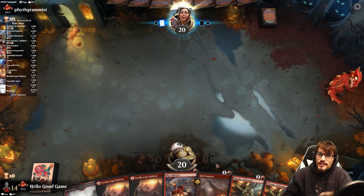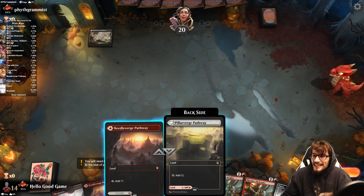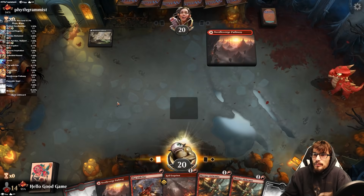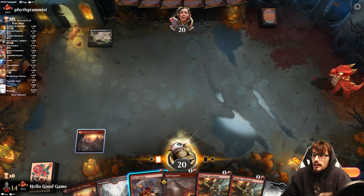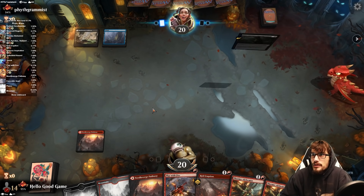Can we go first, please? I'm trying to showcase a burn deck! We play the pathways first as we may pull Snarls, and we want those basics in hand later for that. So play those pathways first — they may as well both be red.